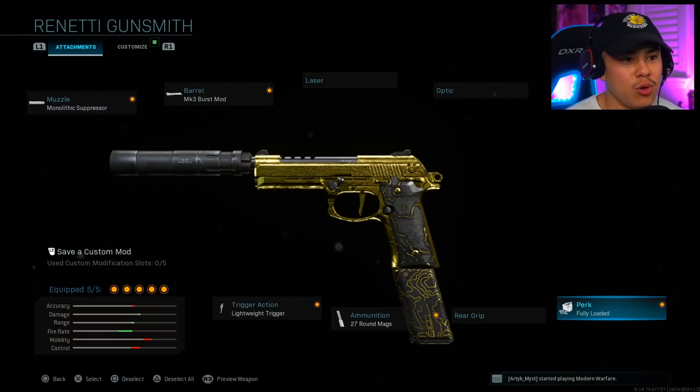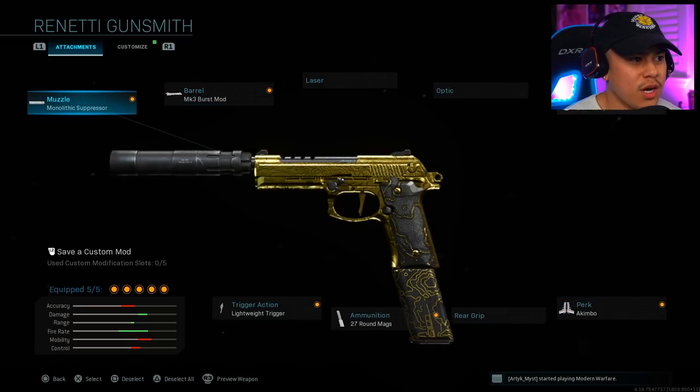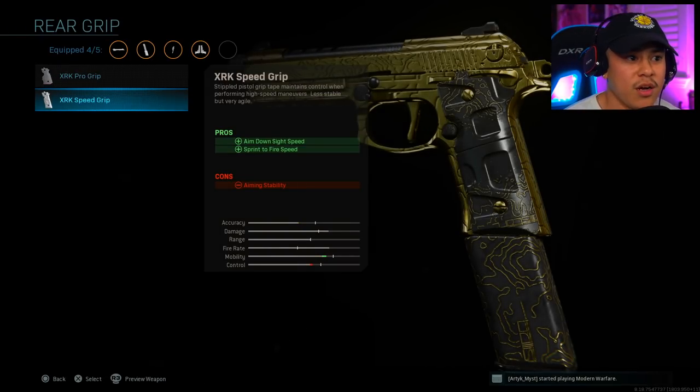If you want to run an Akimbo class setup, I also covered this in my previous video — my 10 best class setups for Season 3. For the perk, obviously you want to put on Akimbo. For this one, I removed the Monolithic Suppressor, and for the rear grip, I put on the Speed Grip so that our Sprint to Fire Speed can be increased.